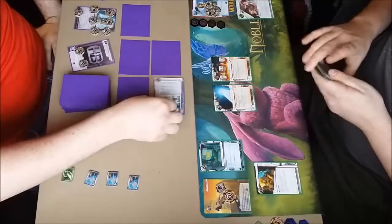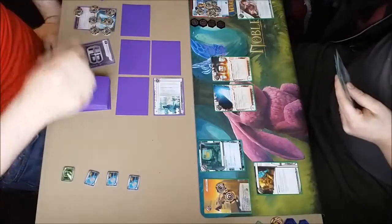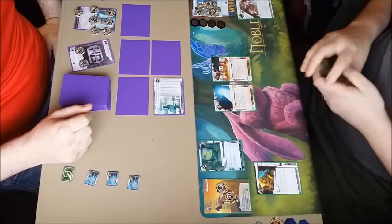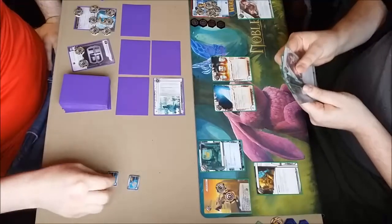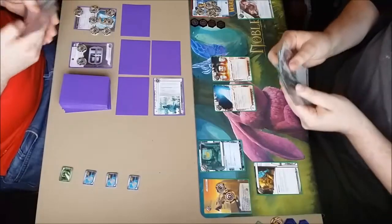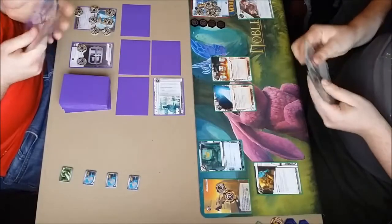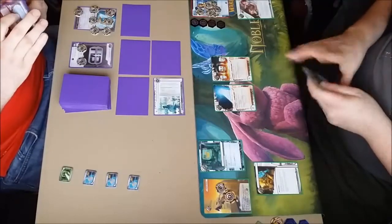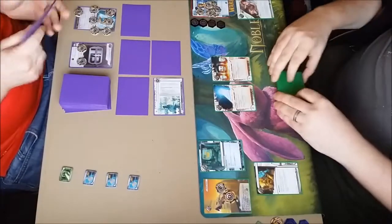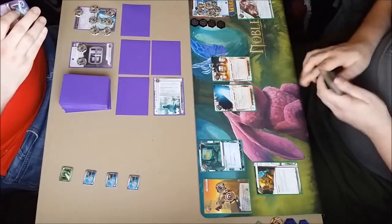He's going to run R&D. I'm giving some thought as to whether I want to rez the stuff. So I'm going to rez the Viktor 2.0 for five, making me somewhat of a poor corporation — not what I really want. Particularly because I've got agendas in hand and I can very much leave myself open. He is going to click through, spending three clicks to access, and steals the Vitruvius.